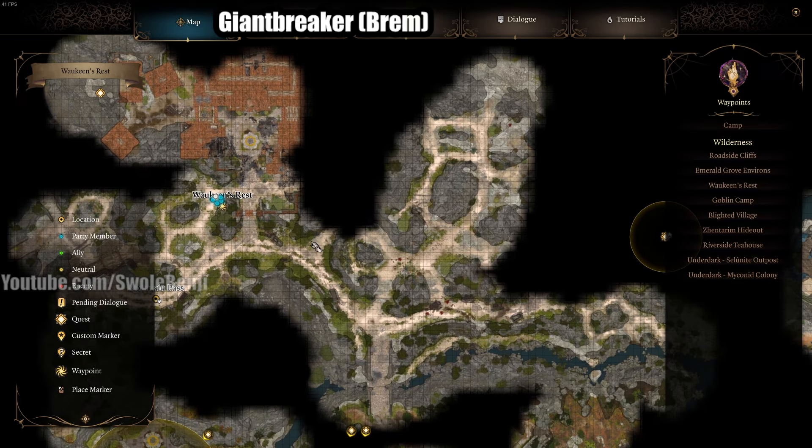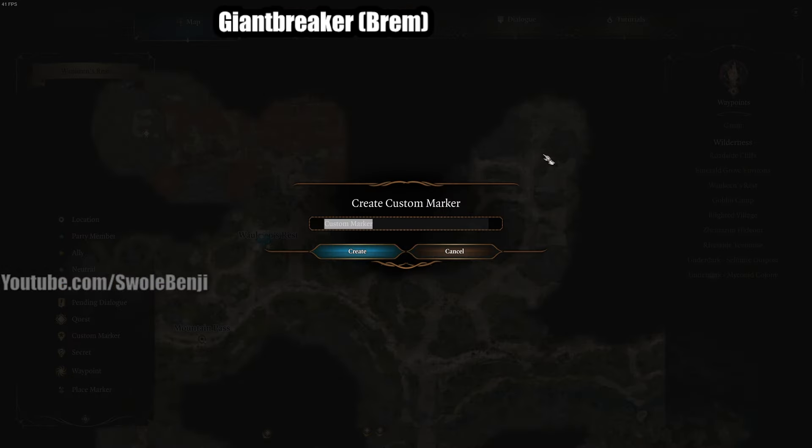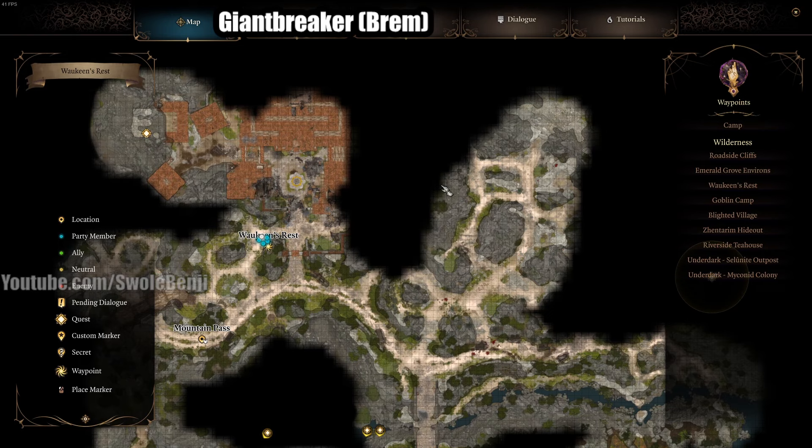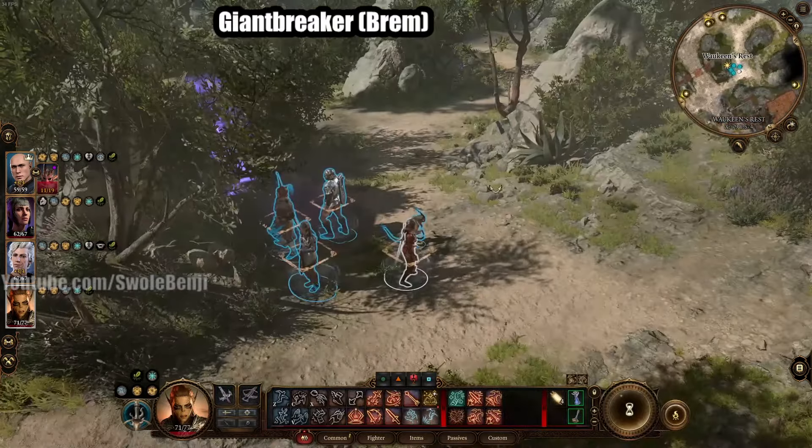Giant Breaker is probably best-in-slot for most of the game, and I'll explain why in a bit. From Waukeen's Rest, you need to go east and then north. There's a bunch of gnolls and you gotta rescue some Zhentarim dudes doing a supply shipment. For this crossbow, just rescue them, because if you don't become friends with the Zhentarim people then you can't buy it.